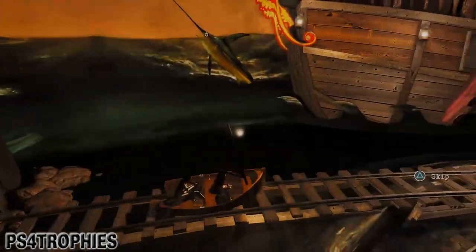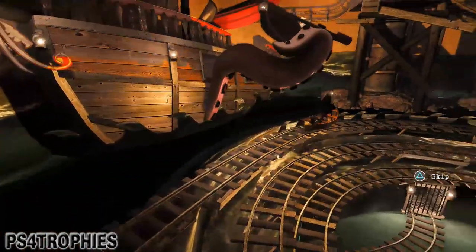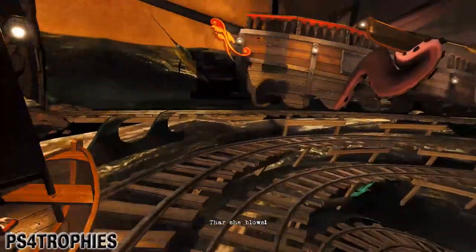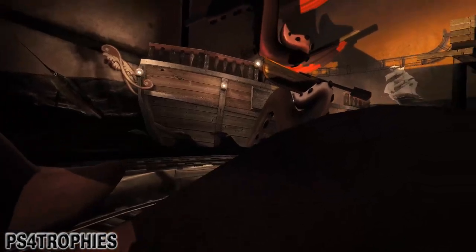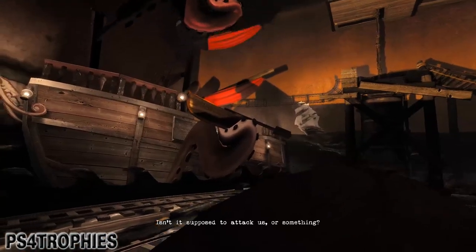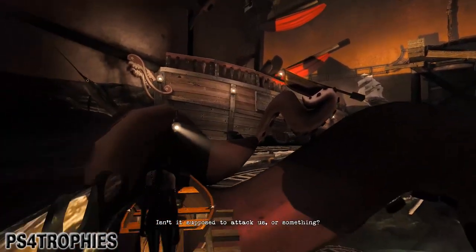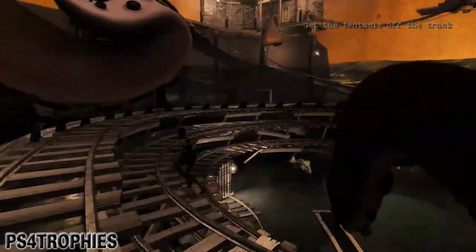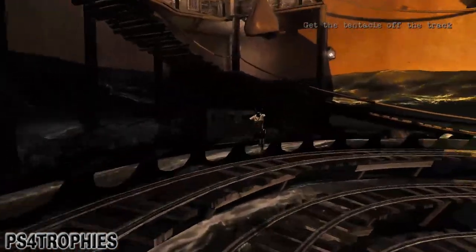The treasure chest is right here. We've got the tentacles — you have to get off the track. Once you get off, just run over to the treasure chest and jump into it. You can't jump into it straight away, so you're going to have to either use the rock kind of behind it to get some elevation, or go up the ramp next to it. Then simply jump into the treasure chest.